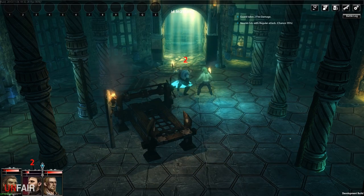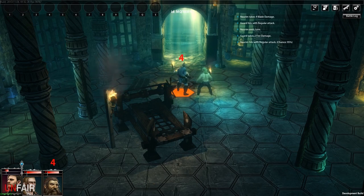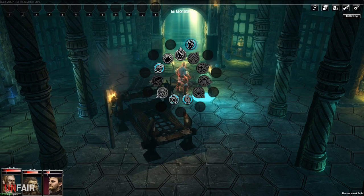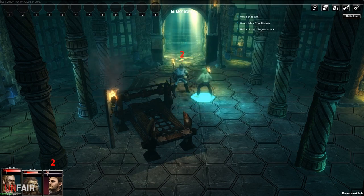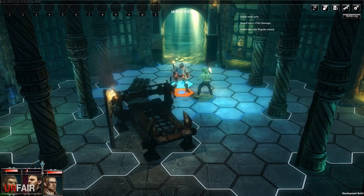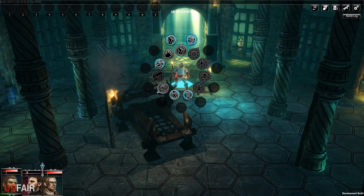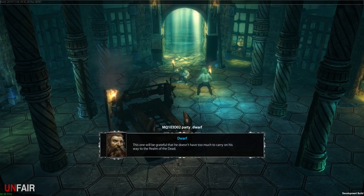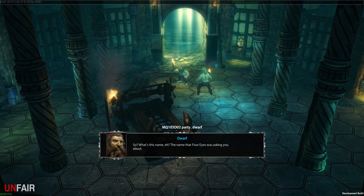Let's just go normal attack this time around. This guy is pretty resilient — smack! Power blow, let's try it — and down he goes. 'Grateful that he doesn't have too much to carry on his way to the realm of the dead. Here are the keys.' So what's this name the four-eyes was asking about? 'You mean Nysander — I call him four eyes.'